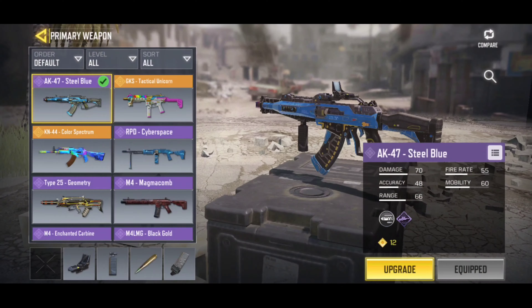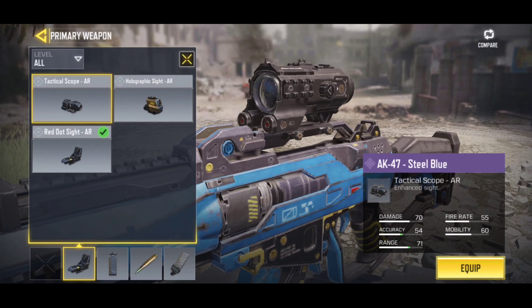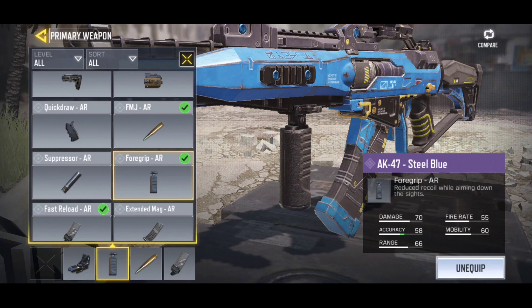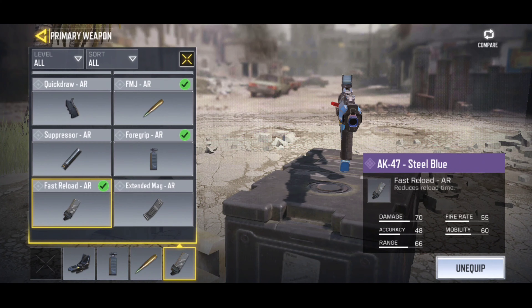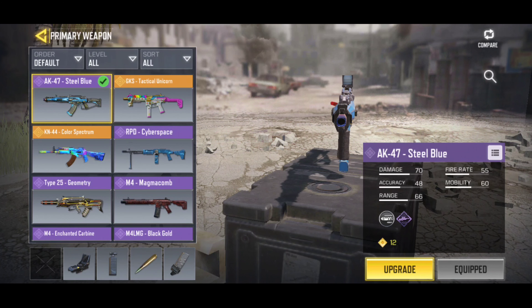This is going to be my loadout. I did actually end up getting the SMRS, but this is our main weapon. For the sight we're going to use a red dot — the iron sights are pretty trash. Then we're going to use a foregrip because it's an AK; you need to control that recoil. We're also going to use FMJ and fast reload because the AK has like a 2.3 second reload.